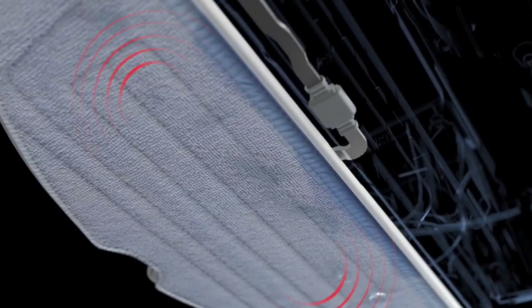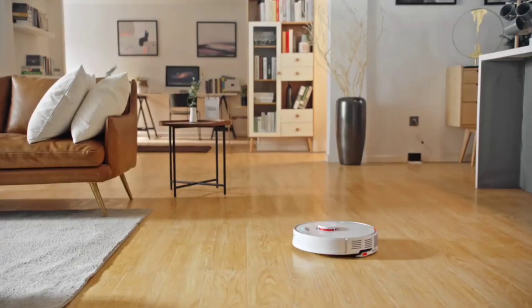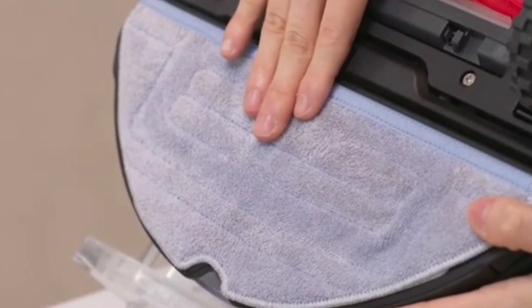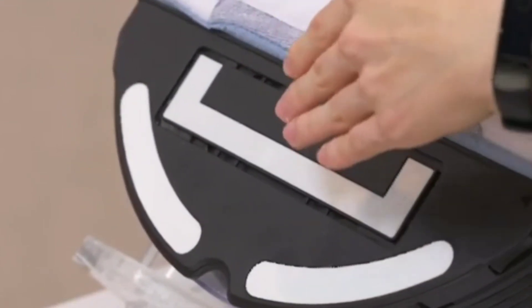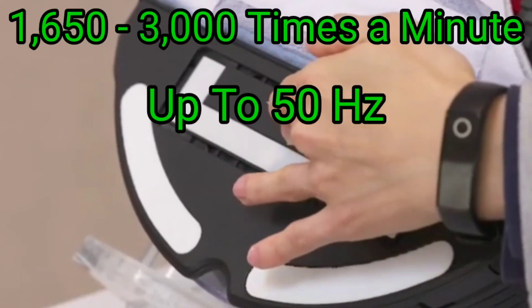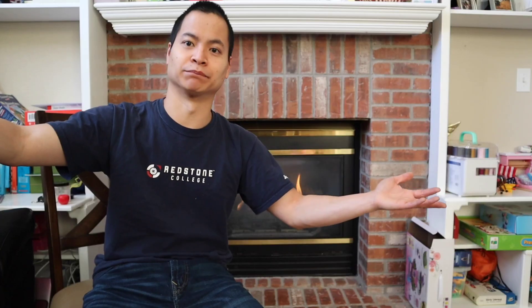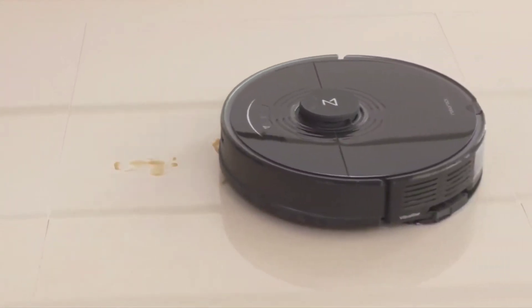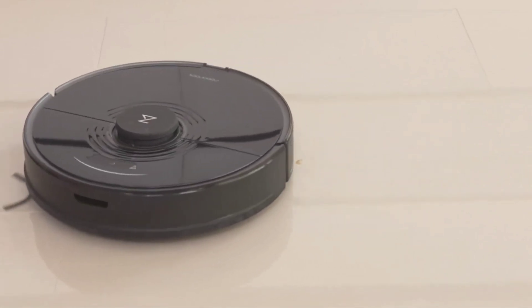Basically, sonic is 20 to 20,000 hertz, whereas ultrasonic is above 20,000 hertz, and this runs up to 50 kilohertz — so it's basically like a sonic toothbrush. What's great about the sonic system is it's actually speed-sensitive, so you can go from 1,650 hertz up to 3,000 hertz. Here's it in action — there are some dried-on coffee stains, and I was able to pick it up in two passes, so I'm super impressed.